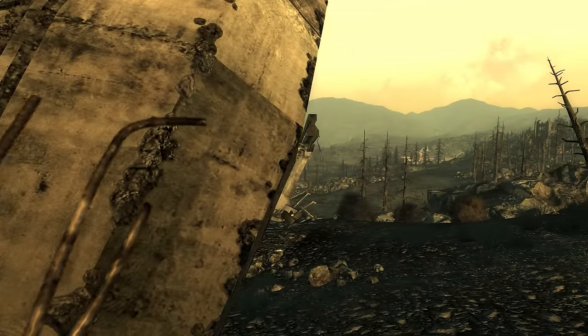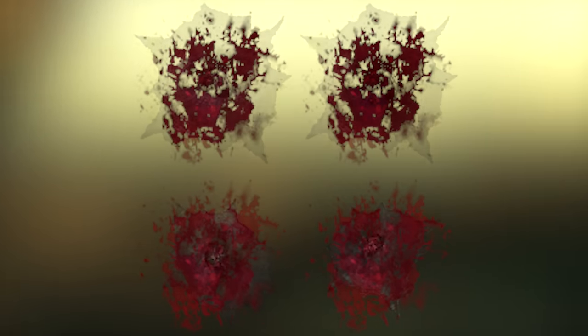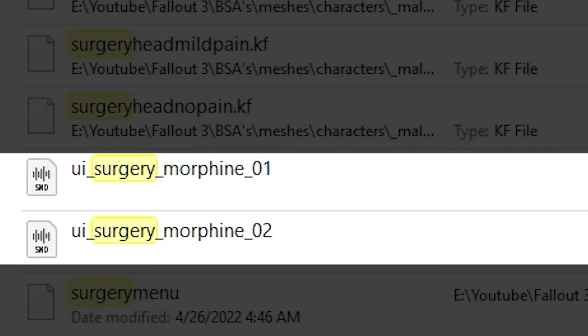There are also decals for good surgery and bad surgery, suggesting different graphics would have been used depending on the success of the minigame. The bad surgery decal would have displayed blood, while good surgery would have called for the metal impact decal, perhaps representing the player removing bullets from their armor. One of the cut textures displays a surgeon bag that presumably would have been used during the minigame, and there's still an unused glow icon for it that would have appeared when hotkeying the item.